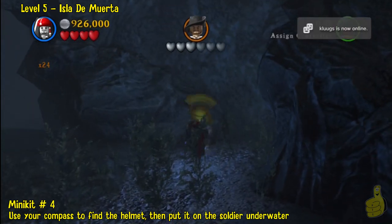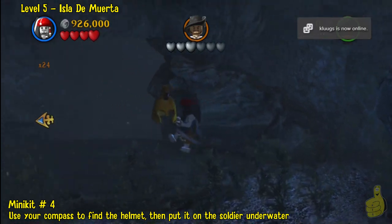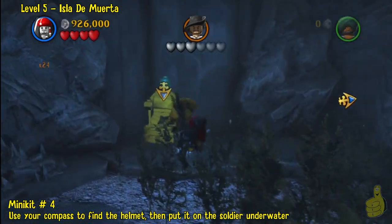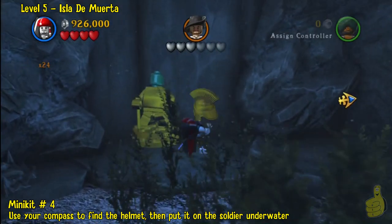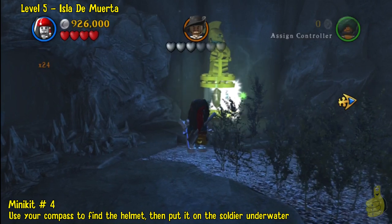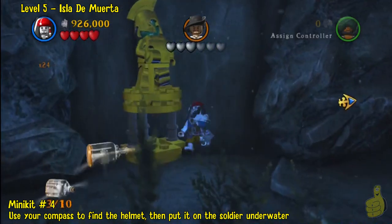Almost done with the first film if you're following along. The compass item is kind of an old Trojan helmet. You're gonna pick it up, bring it back, and stuff it on the statue — put it on top, not on the side. He'll raise up with pride and drop a minikit for us. A little double whammy.